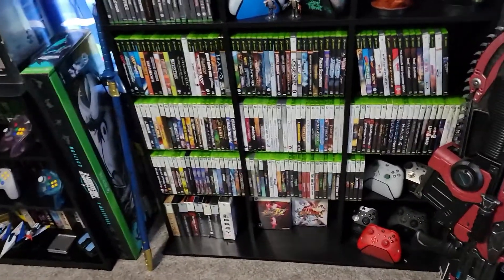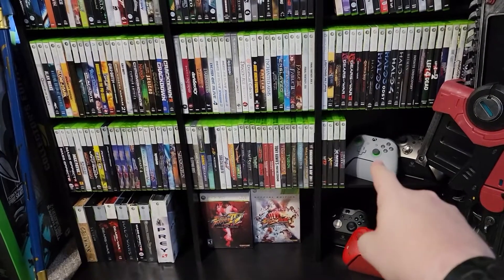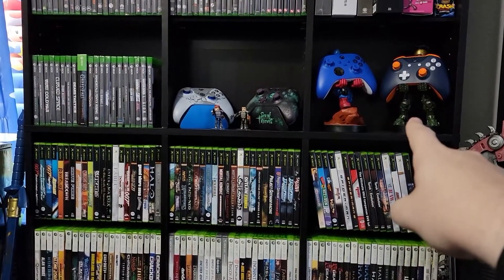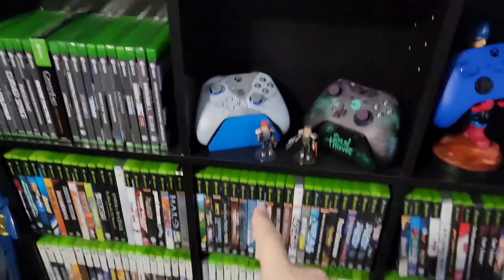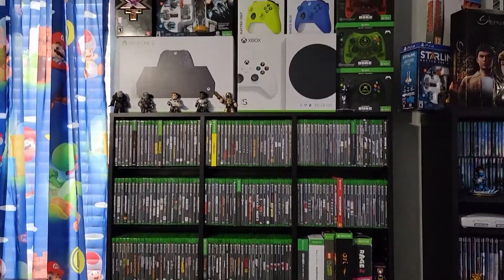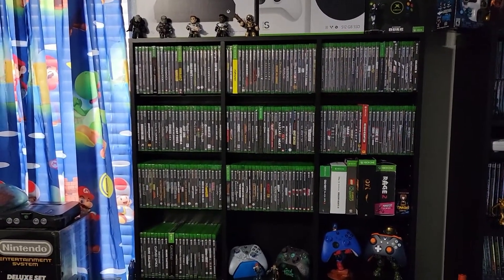Now this is my Xbox shelf, starting at the bottom: Xbox 360 collector's editions, Xbox One controllers, Xbox 360, original Xbox. Those are the controller holders — I've got Captain America and Master Chief, then the Gears controllers, and Sea of Thieves with little Mass Effect characters. Those are my Series X games, and pulling back, those are all Xbox One. Going up: Xbox, Xbox, Xbox, Xbox, Xbox. Yeah, I like Xbox. My favorites are Nintendo of course and then Xbox.